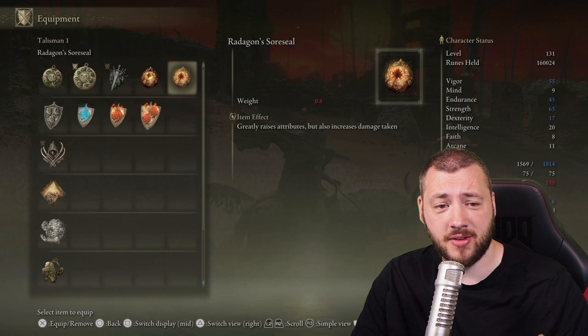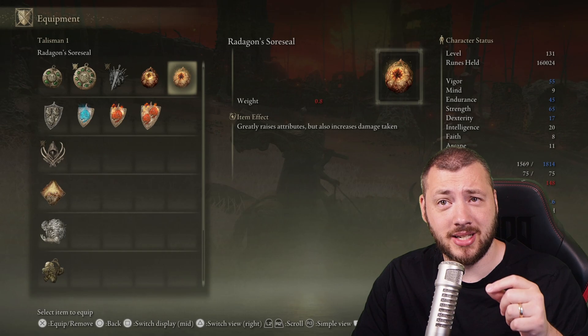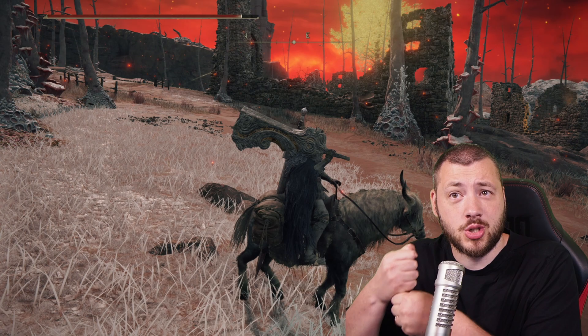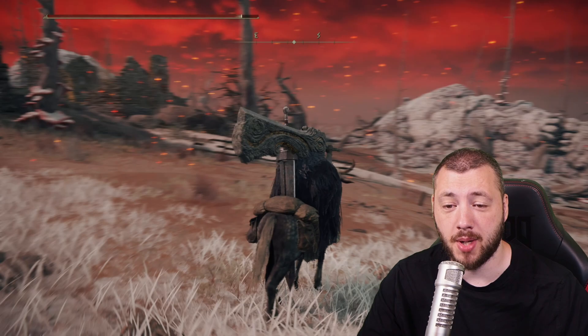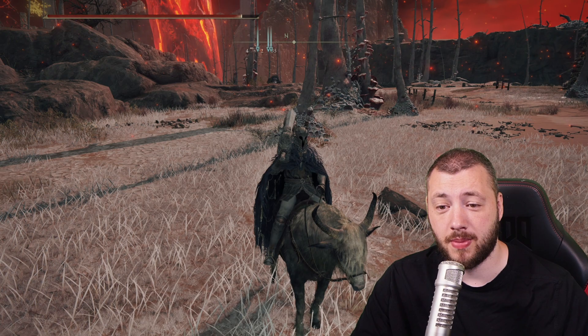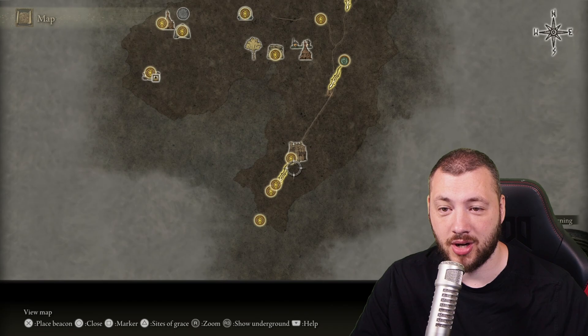Now, as you have Radagon's scar seal which gives you 5 vigor, 5 endurance, 5 strength, and 5 dexterity — if you take hero you start on 16 strength, plus 5 is 21, and if you're then two-handing your strength gets times 1.5. This is also where you're gonna pump most stat points into strength straight away, nowhere else, just strength. The 5 in vigor is enough to keep you alive with the sword seal for a while, so just pump everything into strength.